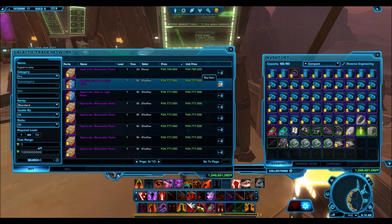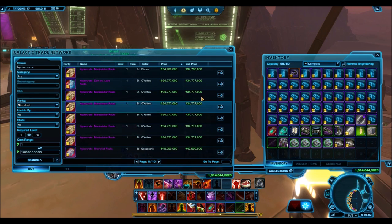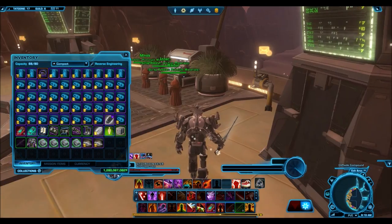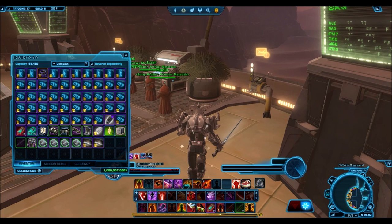However, the Dark vs. Light packs are chalk-full of really nice gold and silver items. Even the junk in these packs is really nice, with the obvious exception of the crystals and some of the mounts. But a lot of the silver armor sets and silver weapons are really nice, and they can be sold for a good chunk of credits on the GTN as well.